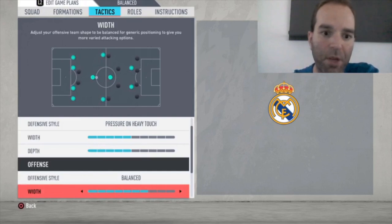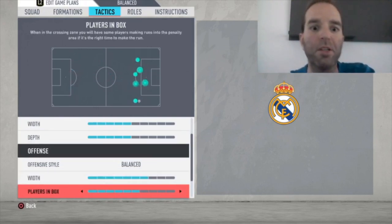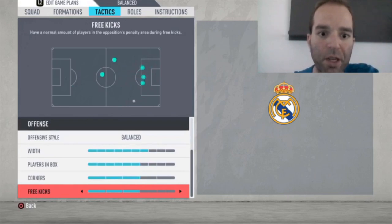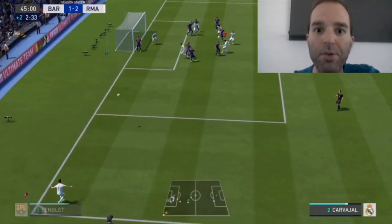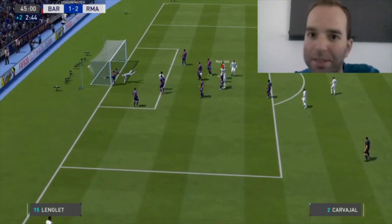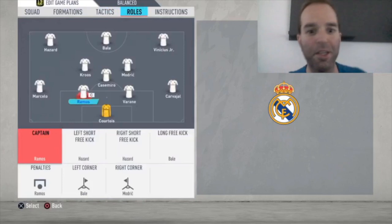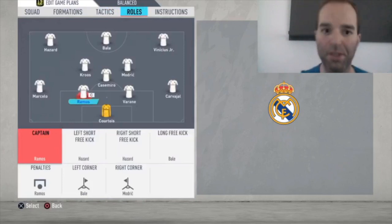Width is seven bars, plays in the box six bars, corners and free kicks both three bars. I scored a corner with Carvajal — I didn't expect him there but he scored it.